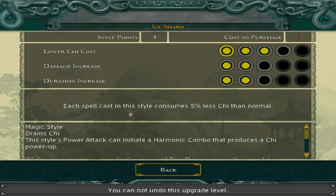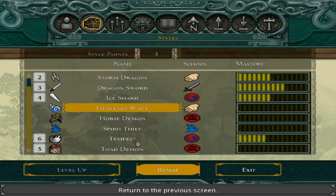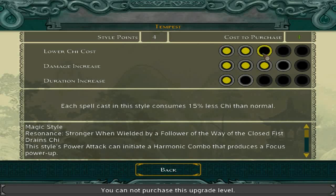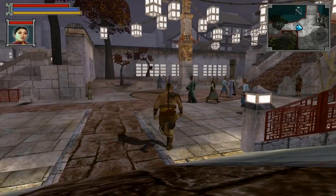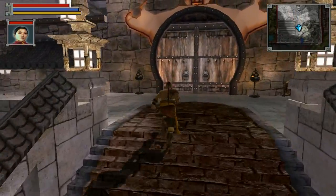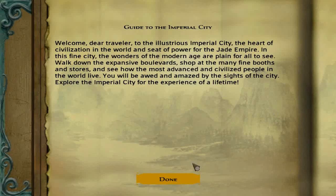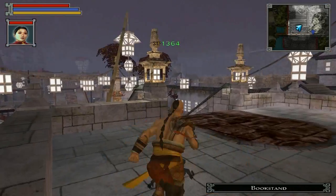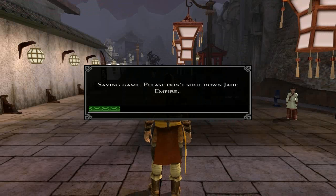We still got four points left. Let's see if we can't spend it somewhere. Got Ice Shard — wait, no. Tempest. Let's spend it on Tempest and lower the Chi cost. Sweet. Okay, so that's all 14 points. Let's go this way. Another book: The Guide to the Imperial City. That didn't guide me at all, but it gave me 1,364 experience points. See why the Frail Scholar's Gem is so useful?